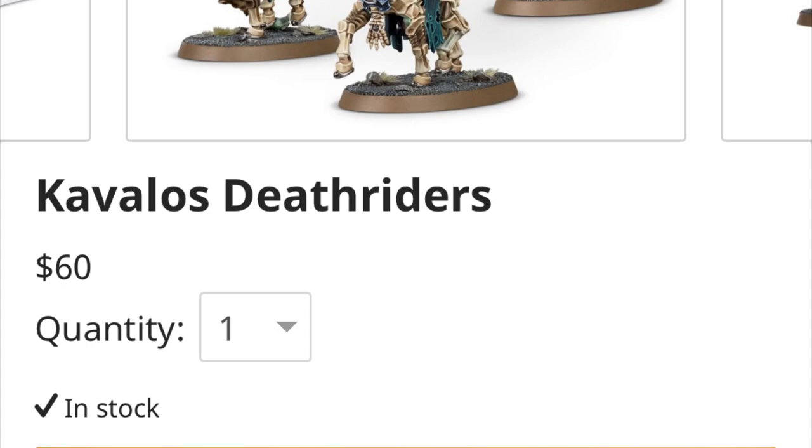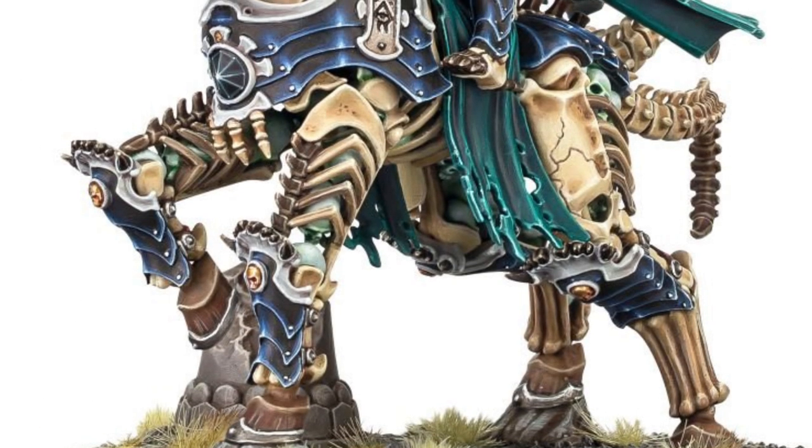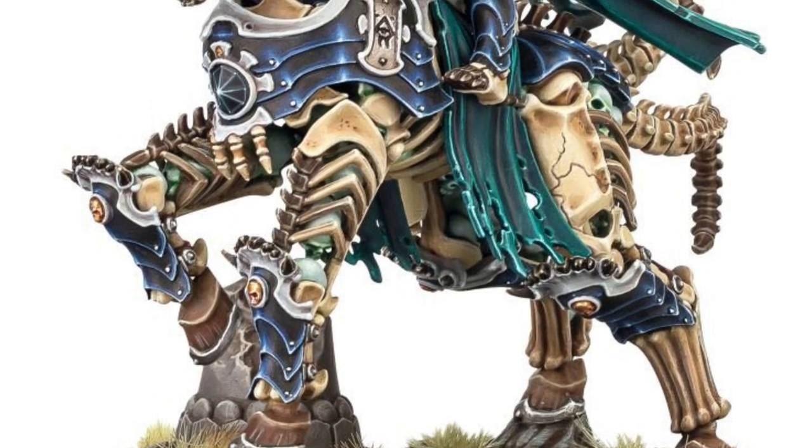So you're going to get two boxes of Cavalos Deathriders — that's $60 each — and you're going to get one commander, the Liege Cavalos. Combined that's going to be $170 if you were to buy every model separately across three different kits. We'll see what the actual price is going to be.